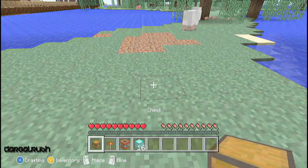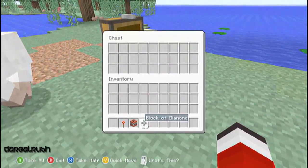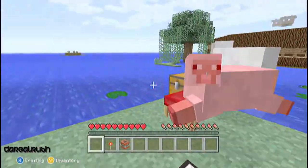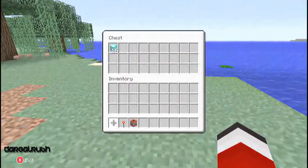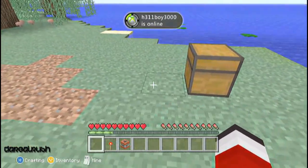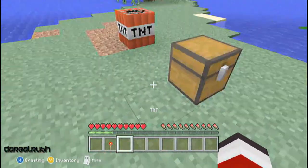First, you want to place down your chest. Go ahead and throw your diamonds — or whatever you're going to be duplicating — in there. Put the stuff you want to duplicate into your chest, then come behind the chest about three blocks and go ahead and place down a piece of TNT.